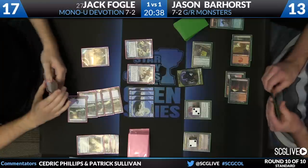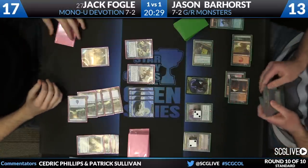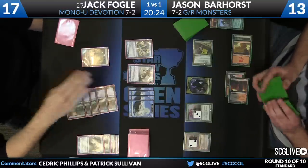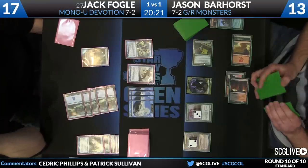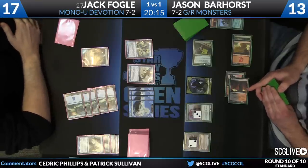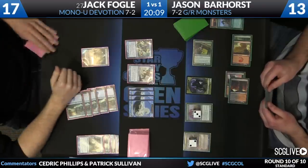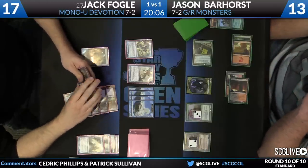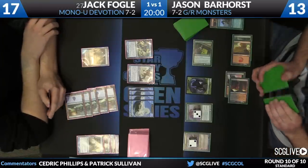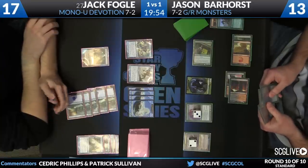That's exactly what happens. Jason still needs to be attacking with Miscutter Hydra because Thassa on Jack's side controls combat through unblockable — Jason's best attacker basically needs to attack since it can't block. This was a pretty brutal turn for Jason. It goes to show you the Mono Blue devotion deck is pretty slippery; it has a lot of tricks and a lot of ways to seize tempo and initiative from a player who looks like they're in pretty firm control of the game.